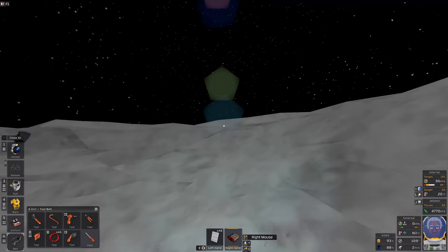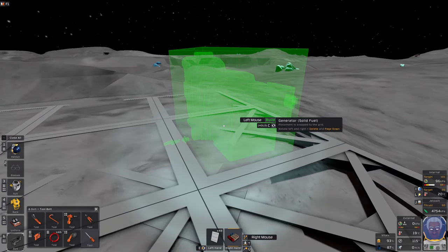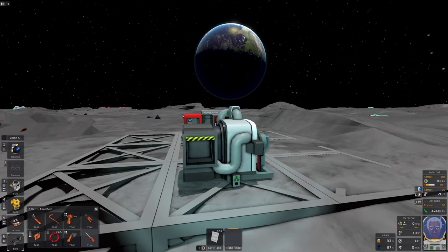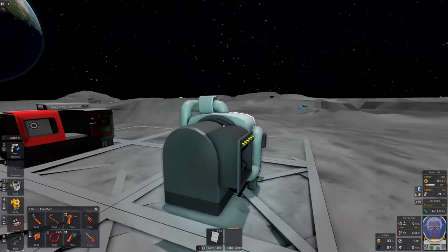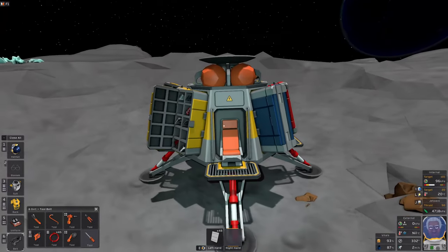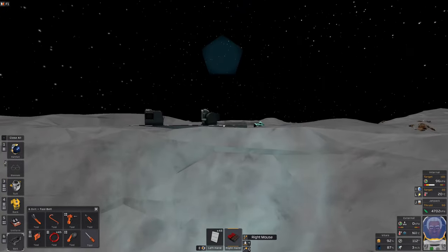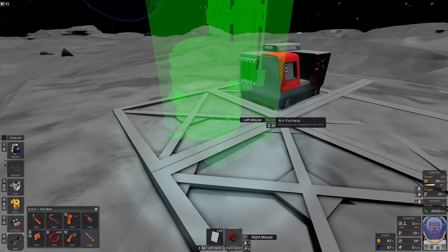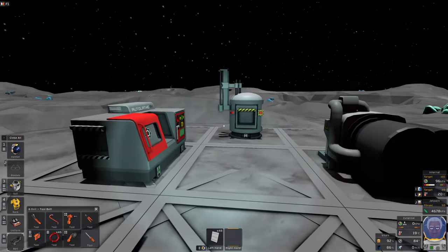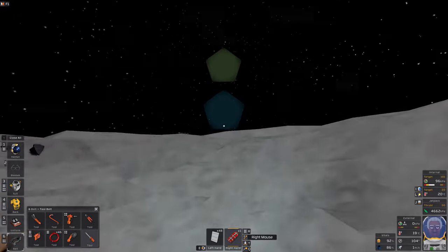The solid generator is a single step — straight in, no welding. The arc furnace also doesn't require welding — it's straight away as well. It's a very peculiar thing; some items are instant and some have all these little stages. I guess the developers had reasons for doing it this way.